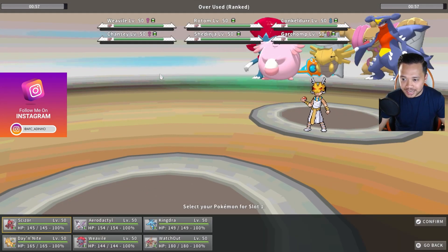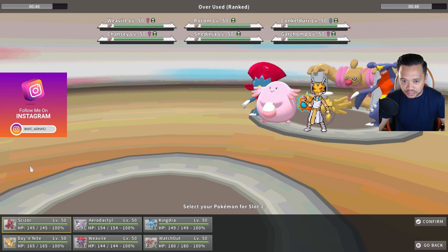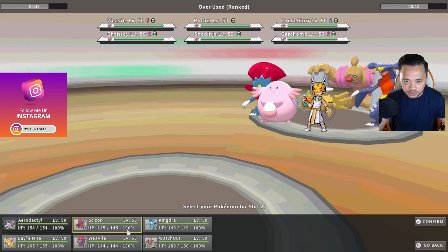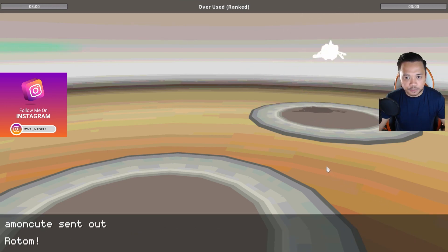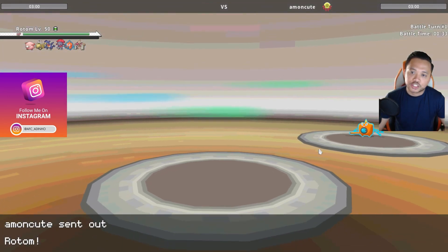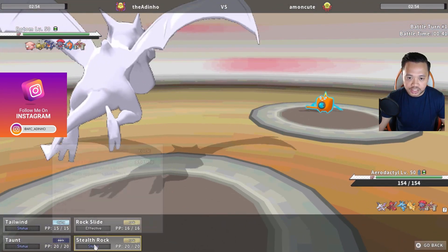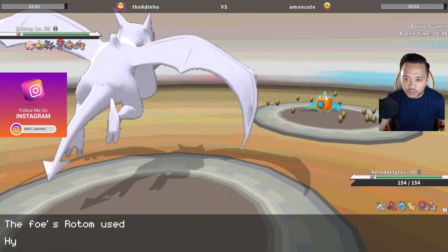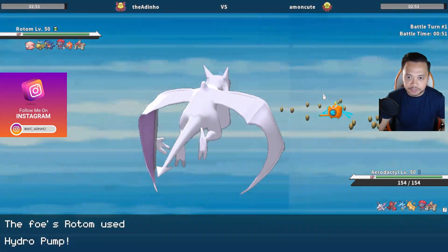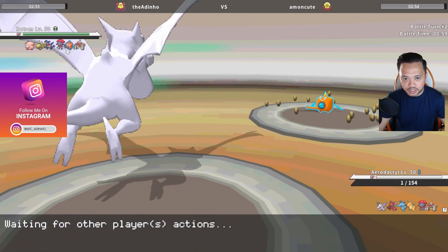First battle of the day — let's see how it goes. This guy has a Yanmega, and everything aside from Kingdra can hit it. I can get up stealth rock as well with aerodactyl, so that's exactly what we're leading with. He leads rotom — that's fine, we have a focus sash. We'll get stealth rock up and as long as we don't let him defog, we'll be in an okay position. I'll taunt him here assuming he wants to defog the rocks.